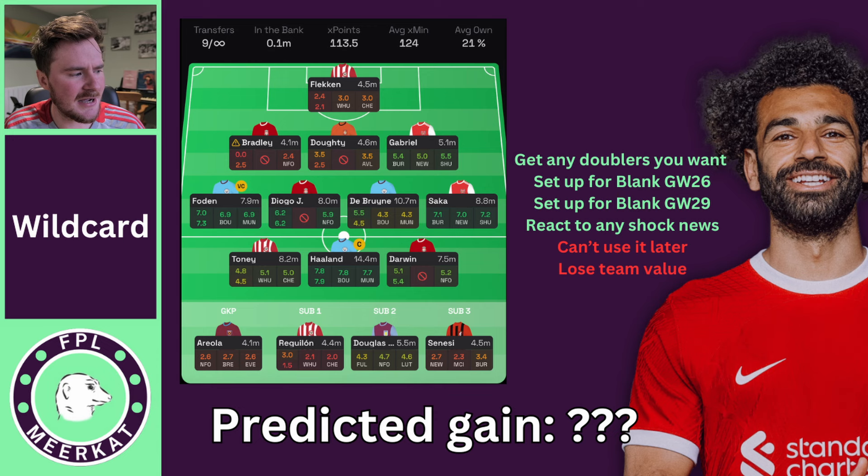Some negatives though: you can't use the wild card later, and there will be blanks and doubles coming up where it might be nice to have. If you're not going to be making many major changes, it might be worth saving for a later point. You will also lose team value of any players you transfer out — for example, Palmer has gained a lot of team value, and transferring him out means you'd have to buy him back at a more expensive price.